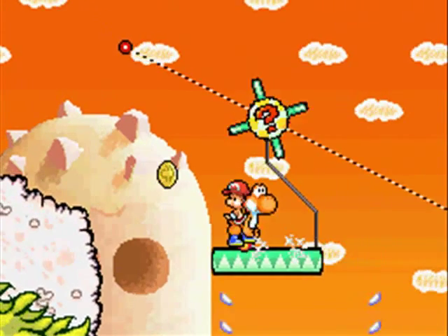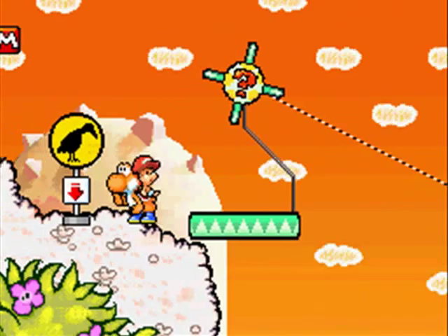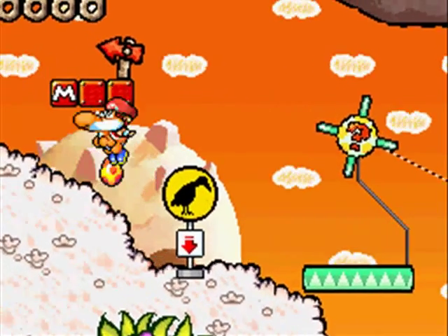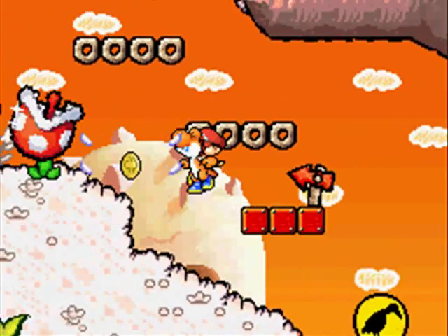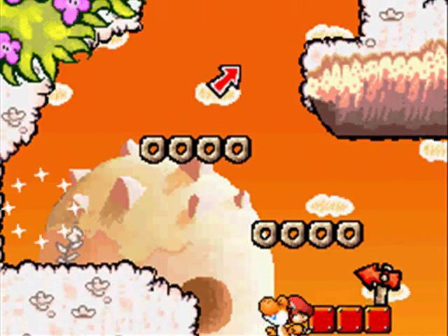We're making good progress. Here's where the first checkpoint is. If you don't have Baby Mario, switch to Baby Mario right now — do it right now, this very second. Good. I don't want to waste my red egg because there's a baby coin right here, and if you don't have Baby Mario, you can't get it.